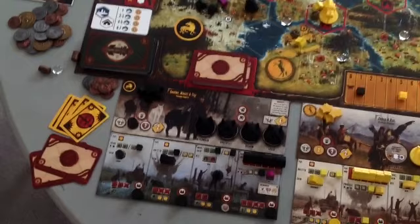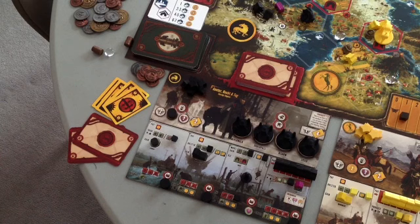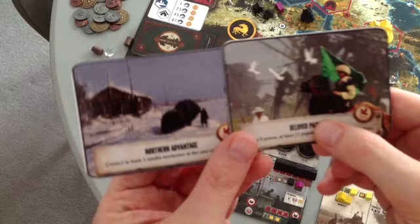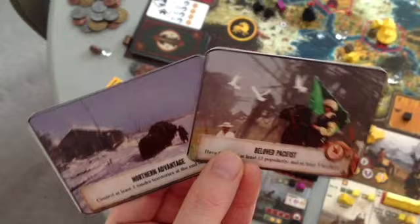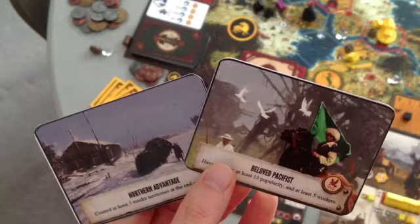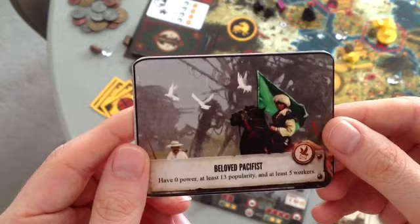Every player has a few objective cards. You can accomplish one of these during the game, unless you're the Saxon player, whose special ability allows you to accomplish both. These are little goals — for example, 'the beloved pacifist': if you have zero power, at least 13 popularity, and at least five workers, you accomplish this goal. Another is 'northern advantage': control at least three tundra territories at the end of your turn.